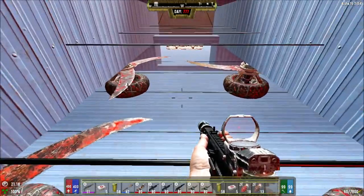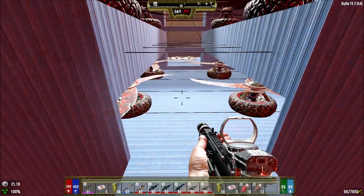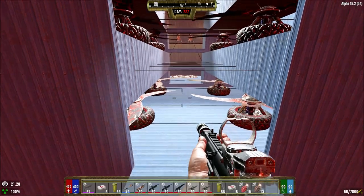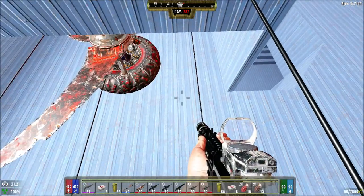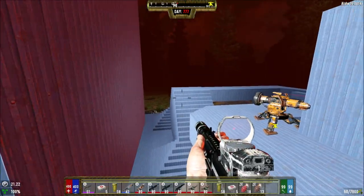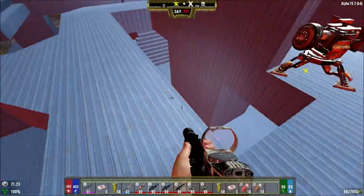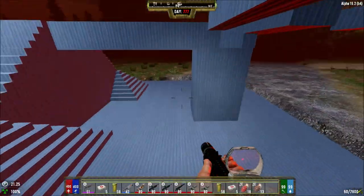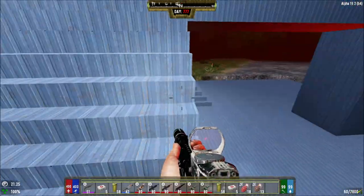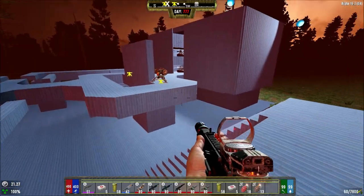The zombies that do get through will be here. It looks completely different now that there are no wedge tips. For those who don't know, go check my last few series episodes — that Horde base had wedge tips where zombies would fall through and run up again. But once they're past this point they can't fall down. So up until about here, if they fall down, they just have to run up the stairs. Same over here — they run up, hopefully not dwelling too much on these blocks. They go up all the way and repeat the cycle.